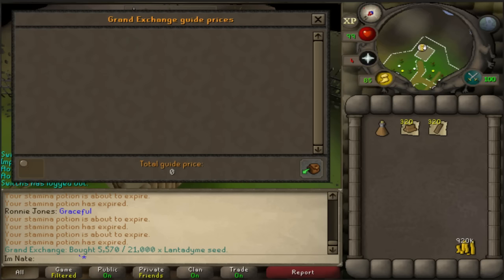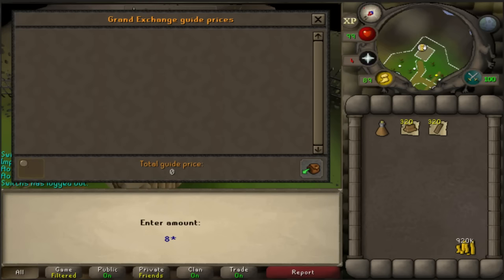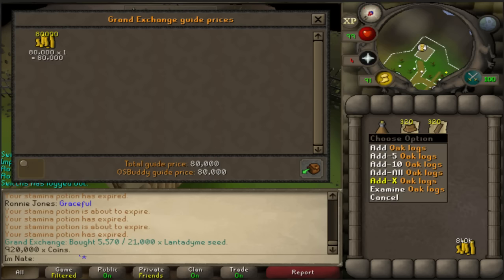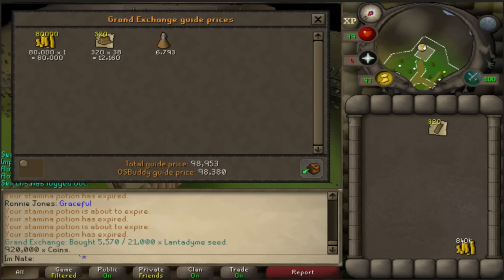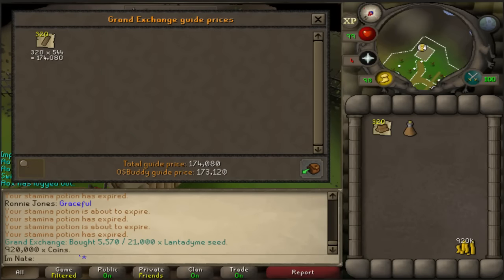So the profit that I made — I used exactly 80k cash, 320 oak logs, and one full stamina potion, so I used 98.3k total. The loot I got is worth 173k, giving 74.8k profit in 7 minutes and 35 seconds — about 592k GP profit per hour. At this current time mahogany planks are actually better; I think those would be more like 800k GP profit per hour, though the logs weren't buying in the GE so I wasn't able to test those.